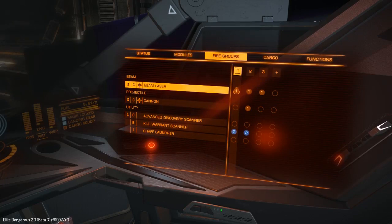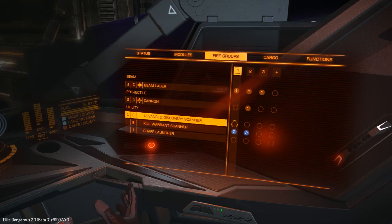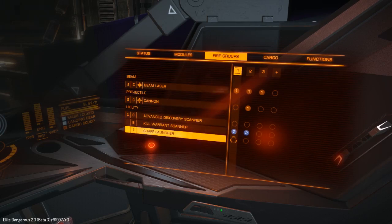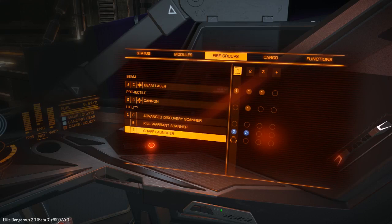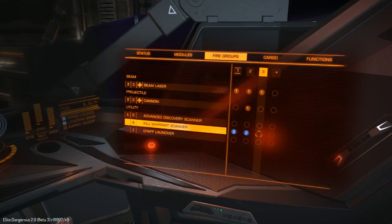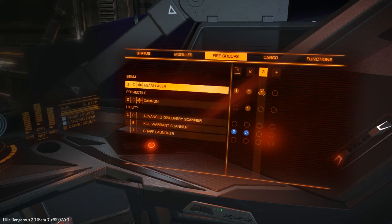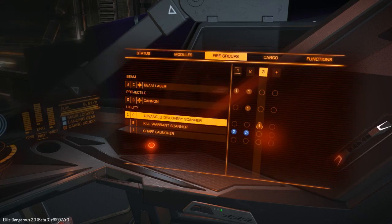Fire Groups. I've got lasers and a cannon. Advanced Discovery Scanner — what have I done here then? Fire that. And the Kill Warrant. Chaff — I'll probably use X or something. This is the one I want to have. There we go. And I should be able to cycle through.